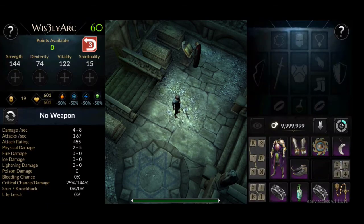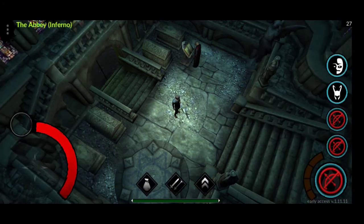Let's start off with our requirements: Strength 144, Dexterity 74, Vitality 122, and Spirituality 15. This is not only a classic aura-less archer but also a classic aura-less elemental archer.